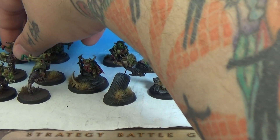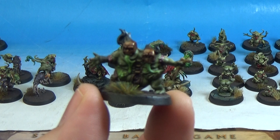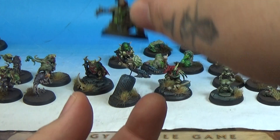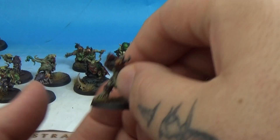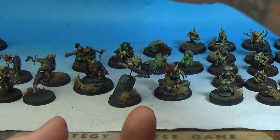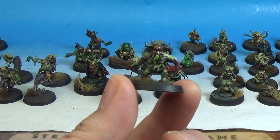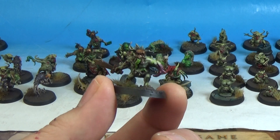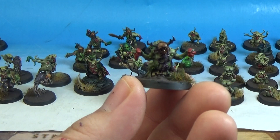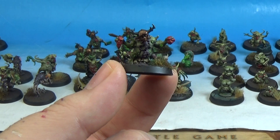Then we've got the four Glitchlings, again for the Gellerpox Infected. This dude is splitting in two, which is awesome. We've got one holding a bottle. I'm not sure what these would proxy as. This one with a cool wooden sword. In the pictures they painted all the heads in silver, but I've done them in bronze for some reason. And this one's holding like a handful of guts — super cool.